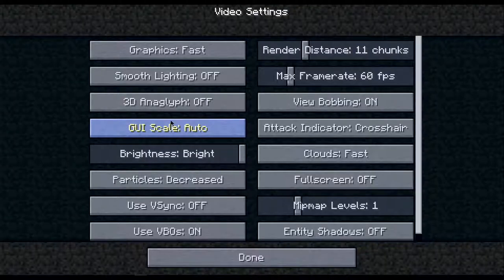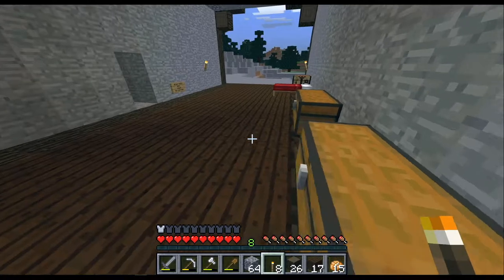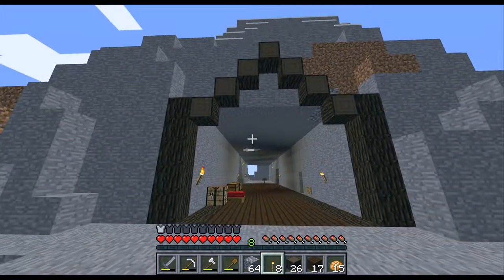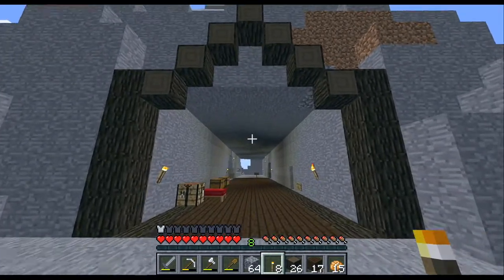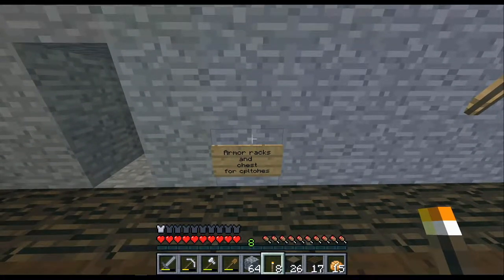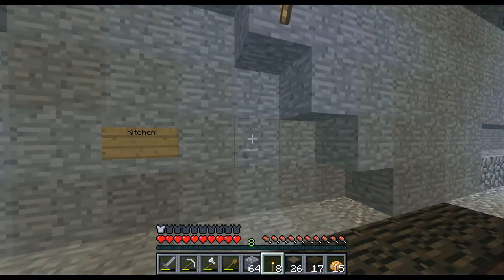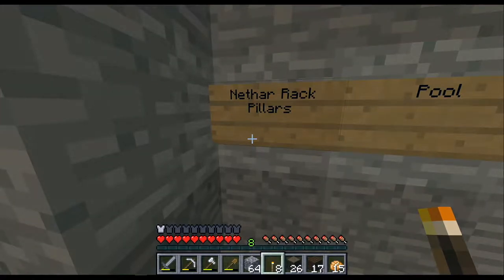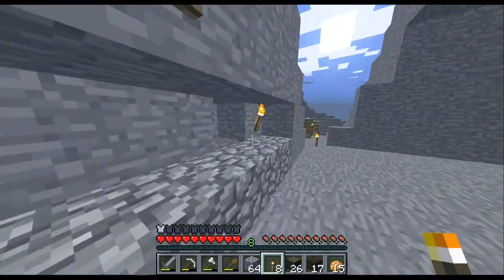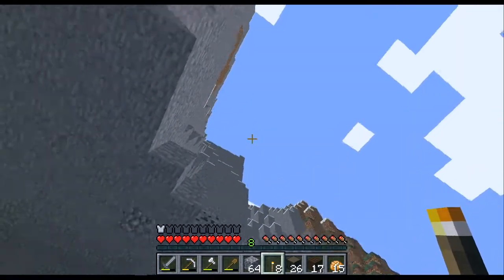I'd like to put the HUD smaller later. Is auto walk on? I feel like it is. I don't like auto walk, auto walk is kind of stupid. Okay, so this is what we want - a little world tour right now. There are some signs here: this way is going to be armor racks and chests for clothes. Over here apparently is going to be a kitchen with cool furnaces. Netherrack pillars and a pool. There's a staircase spiral upwards to the entrance with a balcony. It's gonna be a balcony up here apparently.